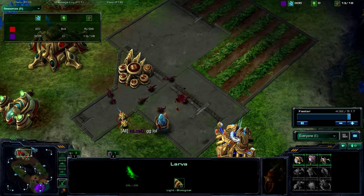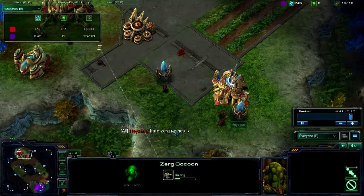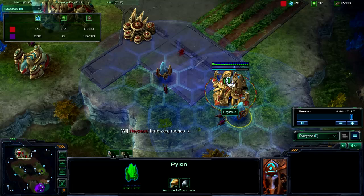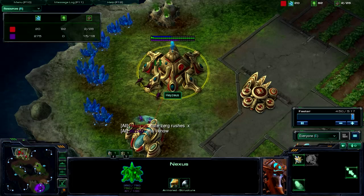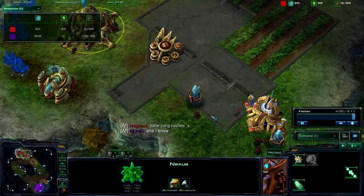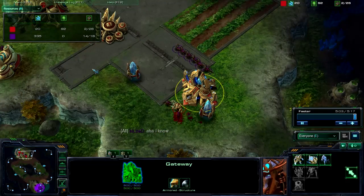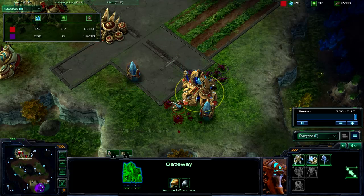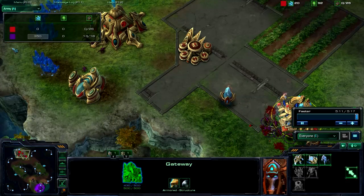If he was to expand right then, he would pretty much be screwed over. I don't know why I'm attacking this instead of the gateway, but not much I can do now. See, this is one thing that players don't do - you have to chrono-boost your gateway when you're getting attacked, so your zealots come out faster. But now he's just completely screwed. Yeah, just pretty much destroyed the rest of his base. So I got 14 zerglings and he's got nothing, and he leaves.